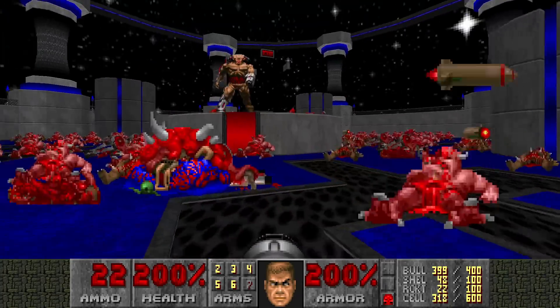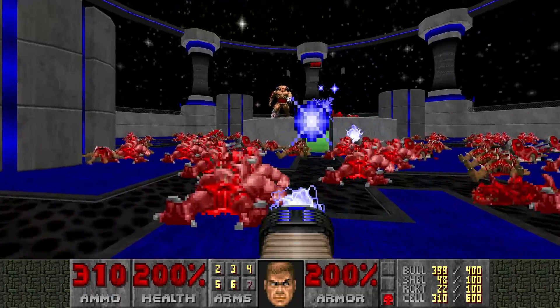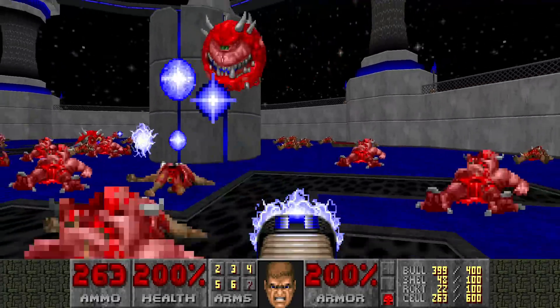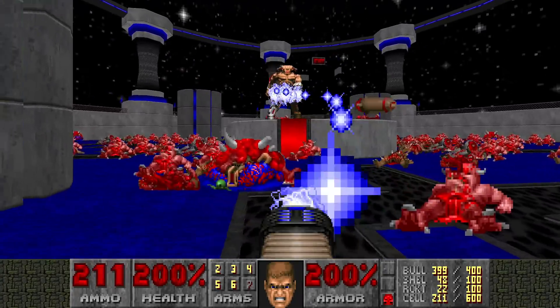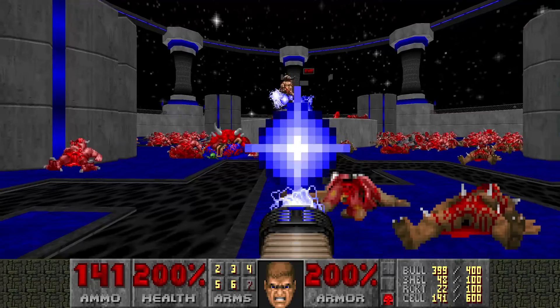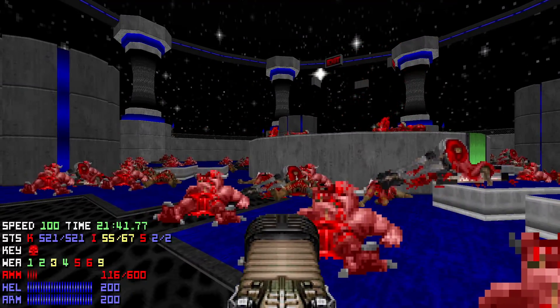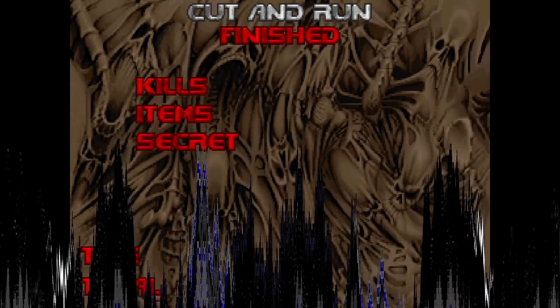And we're almost done. This should be the final enemy left — a stray lost soul. And down you go. That's all the kills and all the secrets. That was Cut and Run.